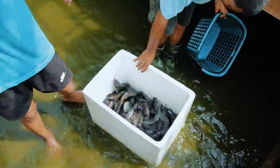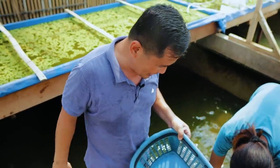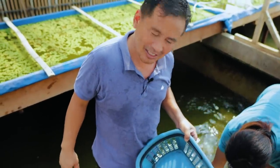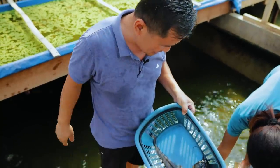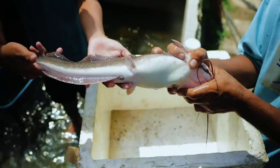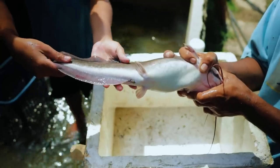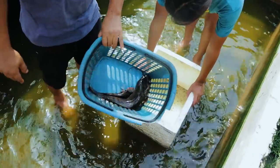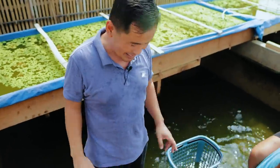There is one big giant catfish that is really the best material for breeding and I would like to preserve this one. This is a giant catfish that weighs around more than a kilo — maybe one and a half kilos. It is very big and very huge, and that can give us many baby catfish.